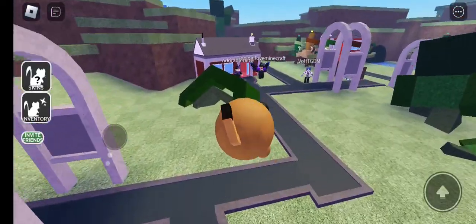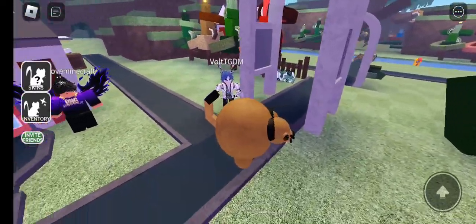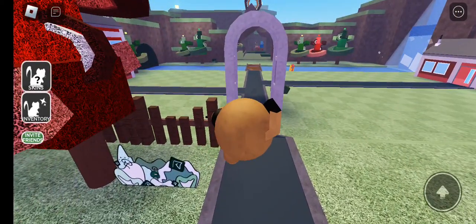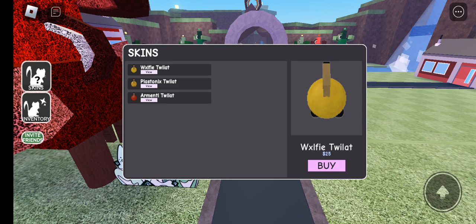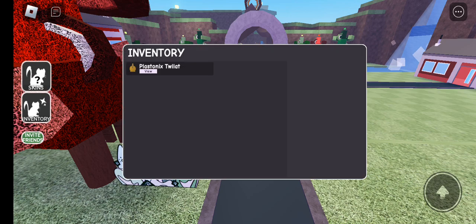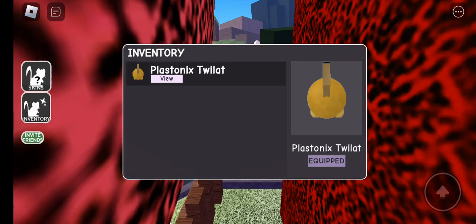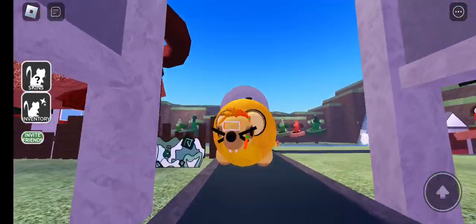Here you got a bunch of people. We have Adorable Ditto, Volt. And there's a bunch of skins you can get — you get Wolfie's, Plast, and Armenti. I already have Plastonics, so yeah I'm gonna put that one on. This is what it looks like. It looks really cool.